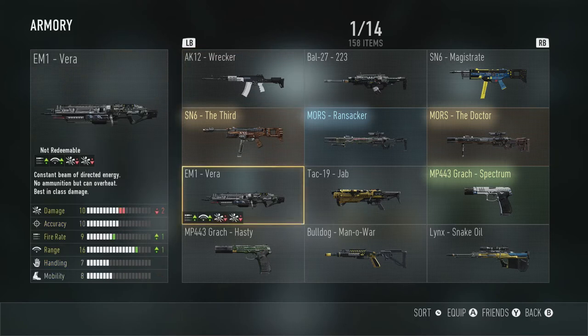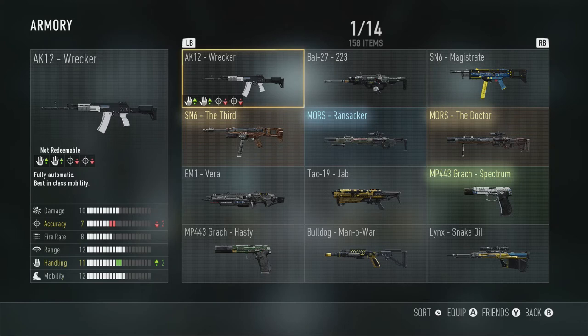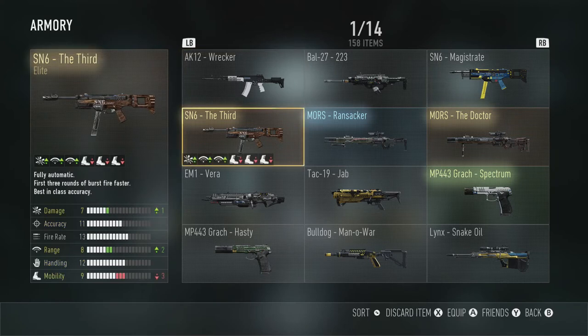Obviously the gray ones — like these ones — you cannot delete, you can't do anything with them, so I'm kind of stuck with them. But we'll go through everything else that I do have. So the SN6, the third here — I had something called like Money or The Money as well, and I used them both kind of back and forth as I got the SN6 Diamond. As you can see, it does have plus one damage, so it was pretty good, as well as the plus two range.